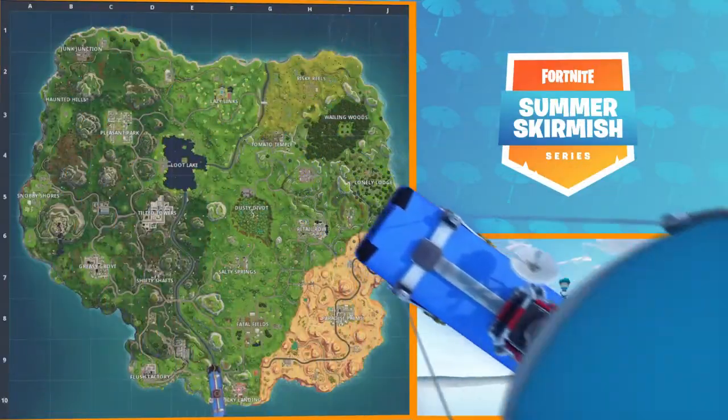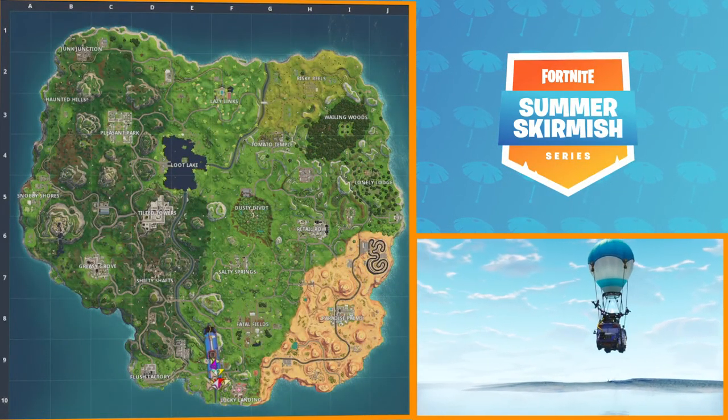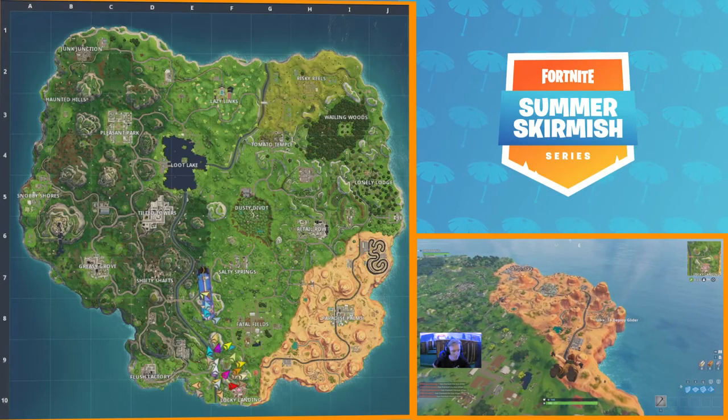Are you ready? I'm ready. Is this crowd ready? Make some noise! We go — players dropping out of the battle bus to south, almost top to bottom trajectory for the bus. Players jumping out very early.